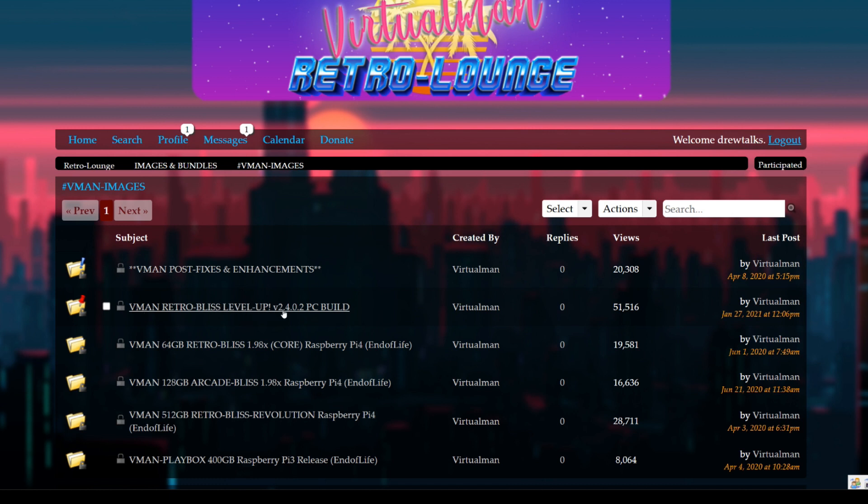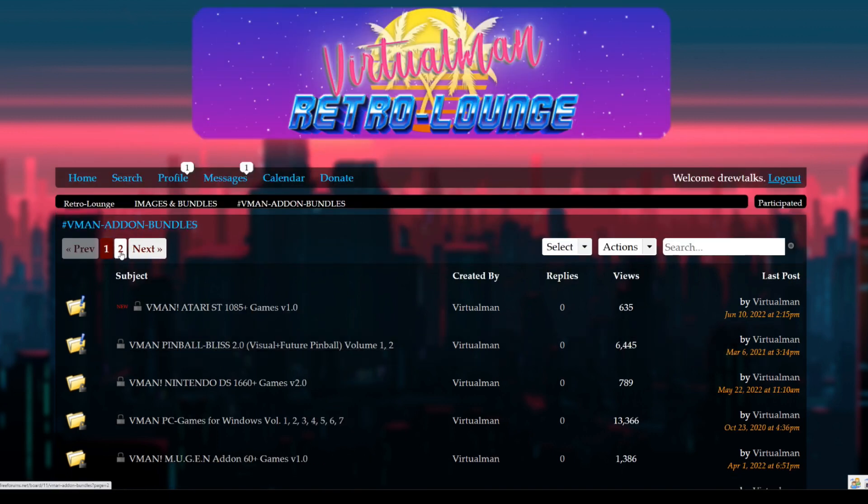Here's images. This is the Retro Bliss Level Up version 2.4.02, which is currently the current version. I hear they're getting a new update from RetroBat, so you might get a new build. The cool thing is every time there's a new build, it's pretty easy to just copy and paste over the old build - you don't have to reset everything. It does take you to Backups.me eventually, and the files are password protected, so do know that you'll have to get around all of that.